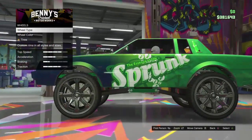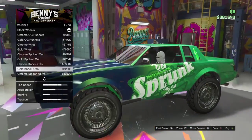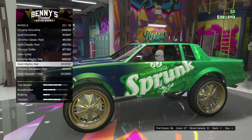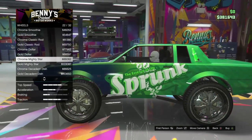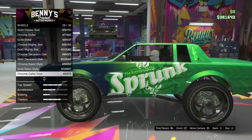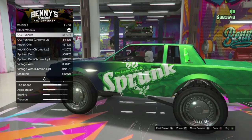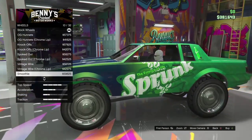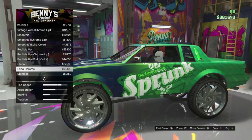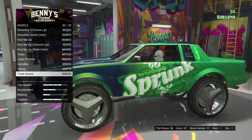Now we're on to the wheels and I'm excited about these because they're amazing. I did want to use the newer Benny's wheels but I couldn't really find any that matched too well. If you've got a lowrider you've got to put Benny's wheels on — I know they're expensive but come on, you've got to do it. Anyway, I moved on to Benny's Originals and some of those suited the car a little better. I did end up going with some Benny's Original wheels.